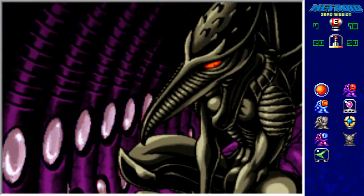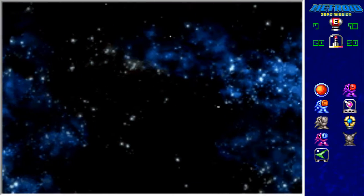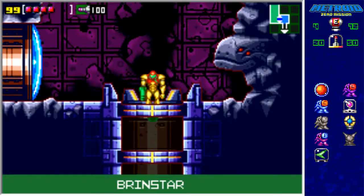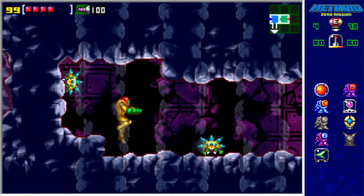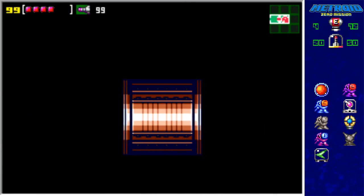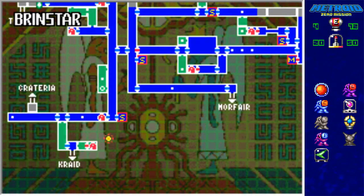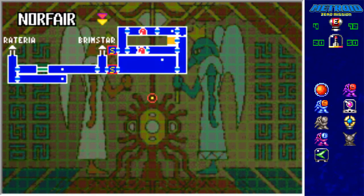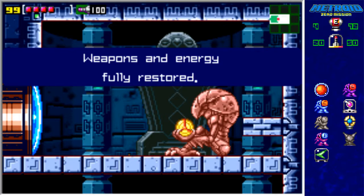What is this? Guys, Kraid was killed — someone send help. This is what I was thinking about. There's a thing over here — a missile door. Let me guess: it's gonna tell me to go back to Norfair, and then from Norfair, go down. Yeah, it wants me to go, I think, to Ridley, which is the next area. But if you've been paying attention, I'm not gonna do that.